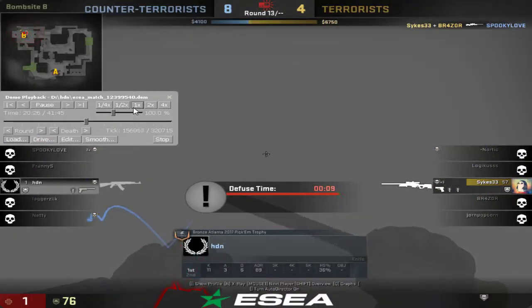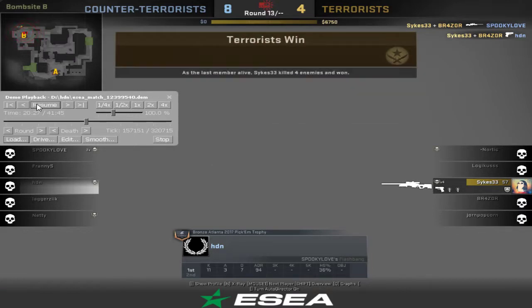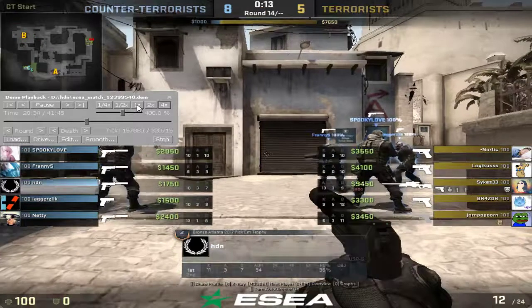You hop into the smoke — there's no reason for you to hop into that smoke. Just stay outside of it and look for this guy. You guys cleared van, cleared default pillar, cleared van pillar, cleared empty, cleared the ebox pillar. The only place he could be is in that smoke or up cat, and if he's up cat it's not planted for him. If he's in that smoke, all you have to do is watch the smoke after you clear everything. You narrowed it down — it's obvious he's hiding in the smoke. So that's just kind of a throw of a round there.